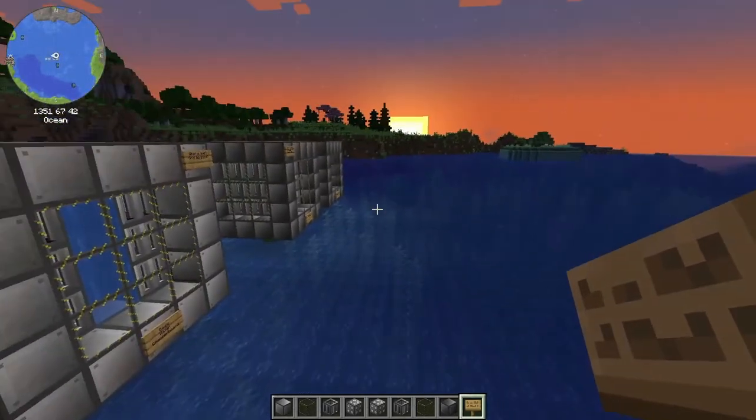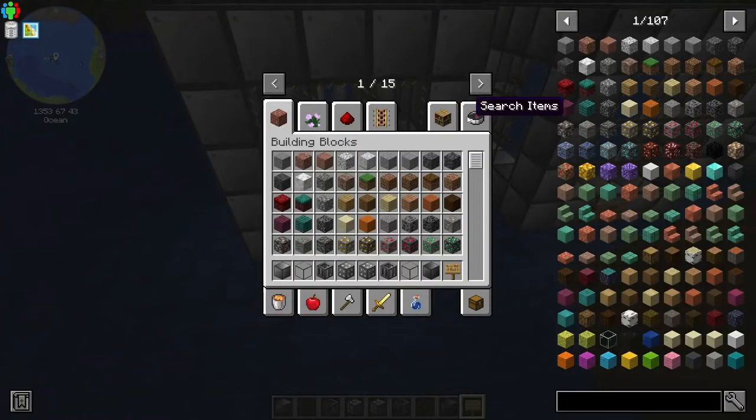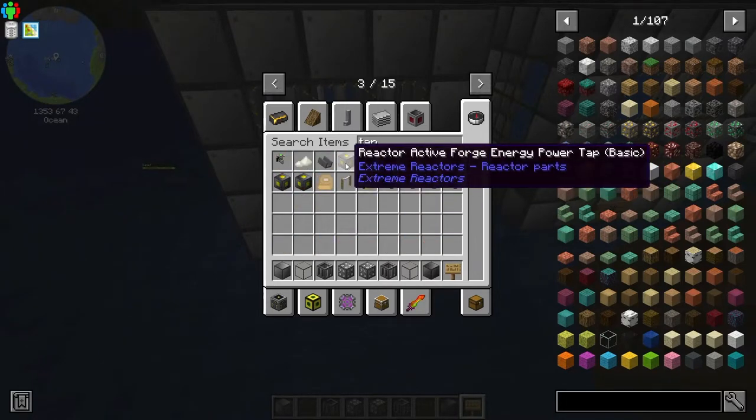I did log off and I guess maybe it's just a little bit bugged, but I haven't really added the components to this — I just built them. Let's look up a tap. We want an active energy power tap. There are two: passive and active. You definitely want the active because it will actively put power out.